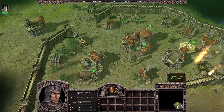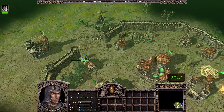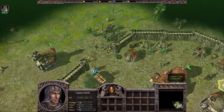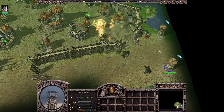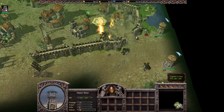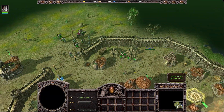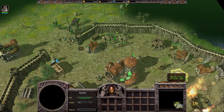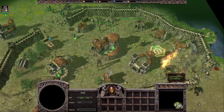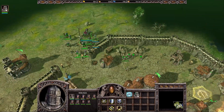We also have the captain's crew here with Captain Harold, who can help us with defense a little bit. There are also some towers - if our enemies go around the walls they'll get killed by those towers. Be aware that all those walls belong to our ally, so our enemy doesn't need to destroy them to reach us.